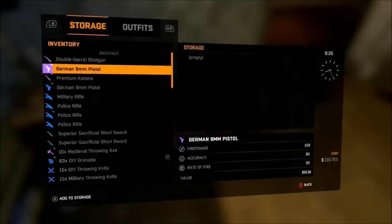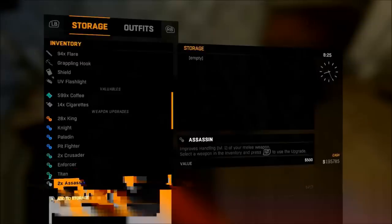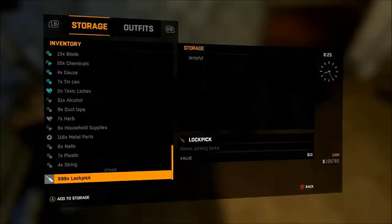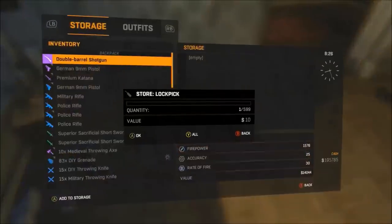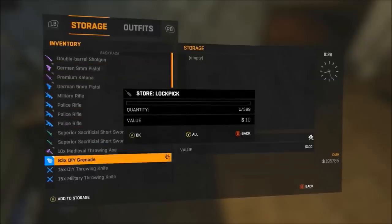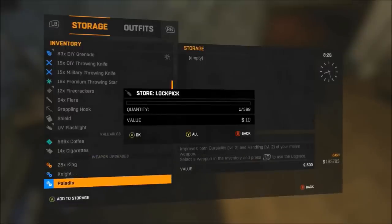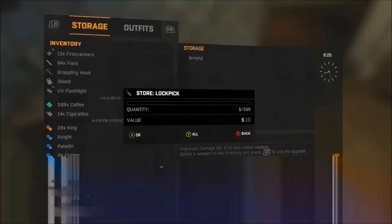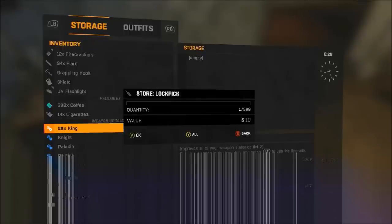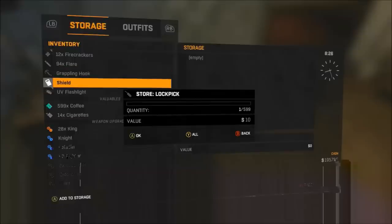I'm going to walk you through it one more time. You want to go all the way down to lockpicks, press A and B at the same exact time, wait till that goes away, then go to player stash. You can also dupe weapon upgrades — that's really cool if you want to keep using them on really good weapons. My friend The Brute duped the King upgrade, which is a really good weapon upgrade for your swords and stuff.